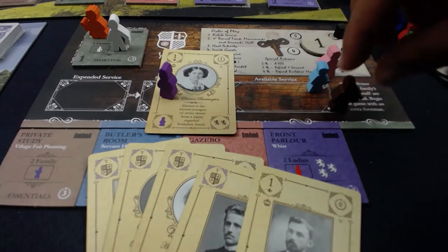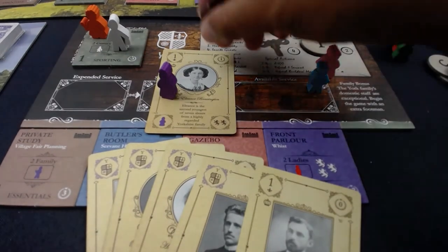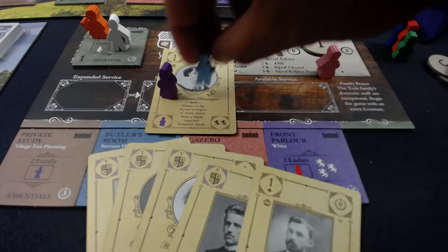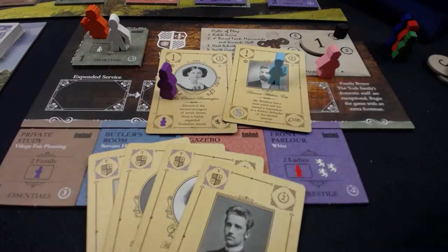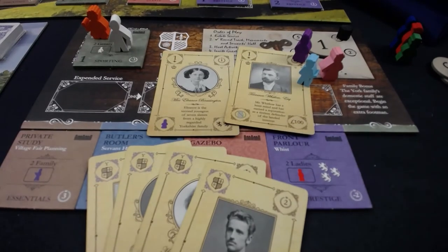The useful man gives discounts on purchasing from the builder's market. Another servant can add 100 coins. What the expansion is going for is giving you the sense that you're in an estate covered in busyness — servants running up and down the stairs, frantic behind the scenes — so that all the nobles have a good time thanks to the tireless efforts of many servants operating behind the scenes.